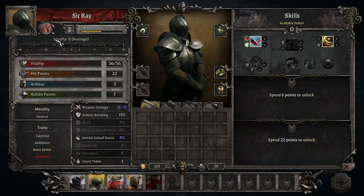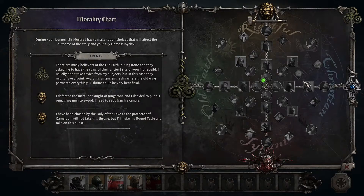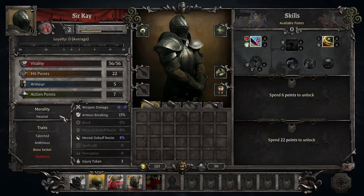The biggest thing that impacts loyalty will be your morality. As you make decisions and start building out your morality tree, that will have an impact on loyalty. Those that share your morality will gain loyalty, those that don't will lose it. You also have characters that are neutral — neutral characters will neither gain nor lose loyalty as you build morality, so something to keep in mind.